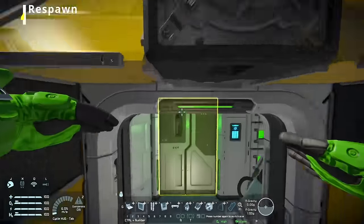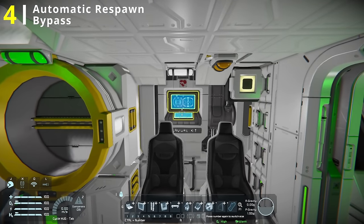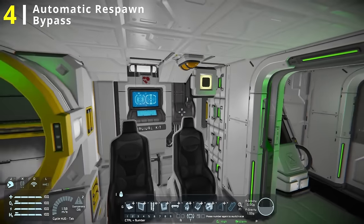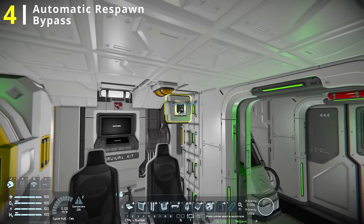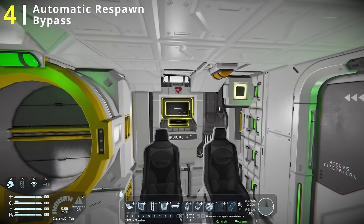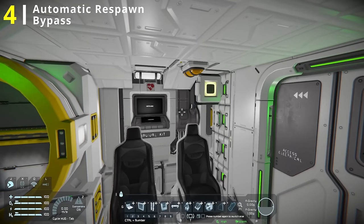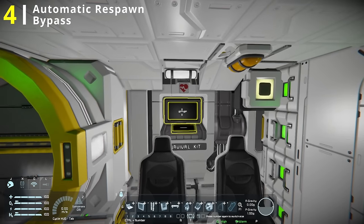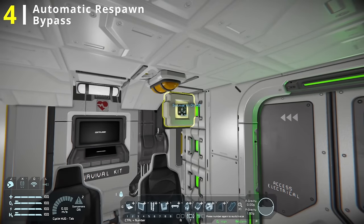Our next upgrade is something I specifically do for servers that have forced respawn or automatic respawn, where you respawn at the nearest possible point. What I like to do is, on every grid that has survival kits or a place to respawn, I set up a timer block so that I can turn off my survival kits at that location, and the timer block will automatically turn them back on after a short period. This allows me to respawn at a different location to get where I want to be, and then after a short period the survival kit will turn back on so I can do the same thing to get back.